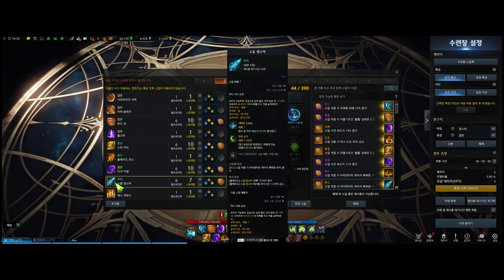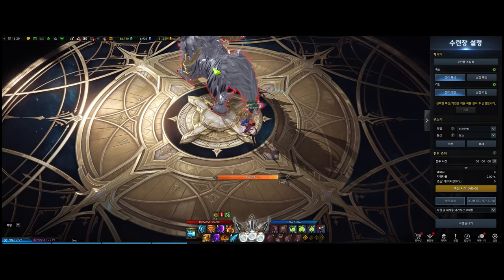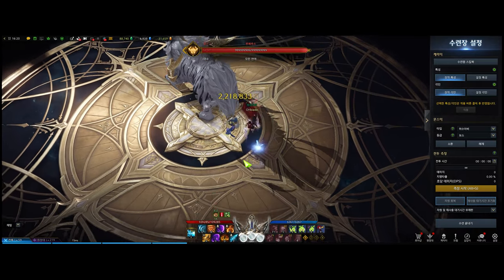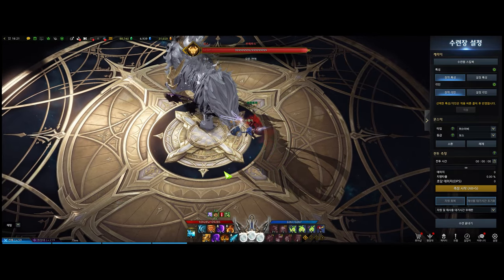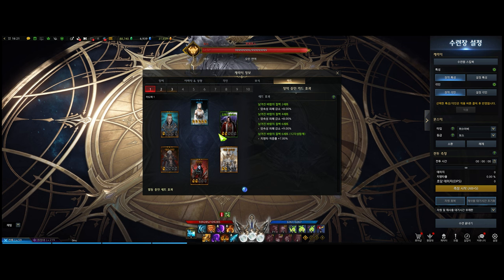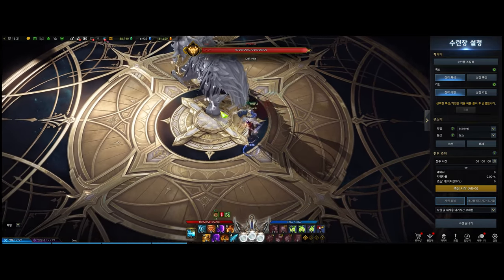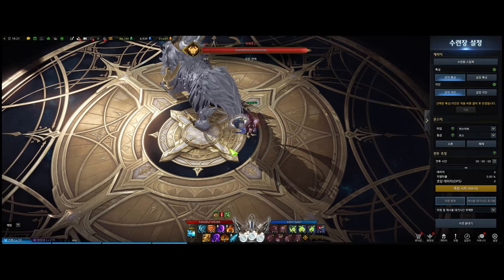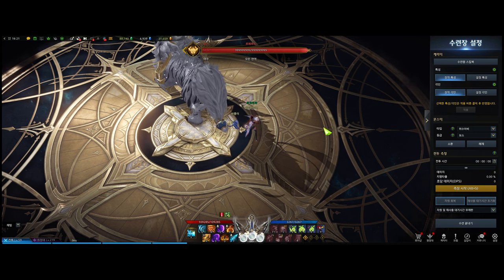Now let's look at my deathblade soul absorber for instance. I'm going to test the damage with and without the Trixion set with my soul absorber's dark element. This is my soul absorber's damage with the Trixion set. And this is my soul absorber's damage with the cliff set. The cliff set is just a crit chance buff so it doesn't have anything to do with the damage itself. As you can see, just about 4% damage difference.